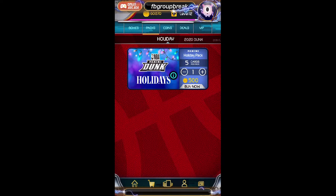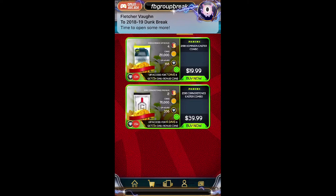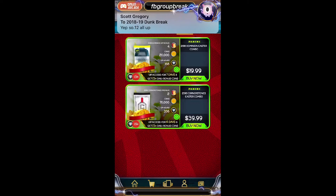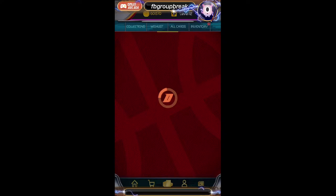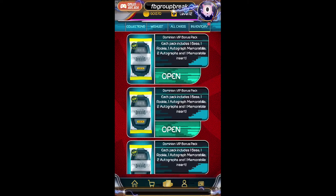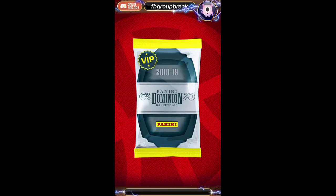I thought it was just glitching or something. Yeah, four — wow, I would have been buying these. I don't know why — I thought they had just overpriced it because of the coins or something. I thought it was just glitching. Glad you pointed that out. So we're not even really started here — if I'd have known this, I probably would have included more Dominion instead of Immaculate, although the Immaculate was pretty good. These Dominion packs are actually on fire, guys, so let's keep it going.